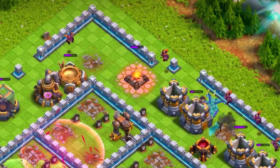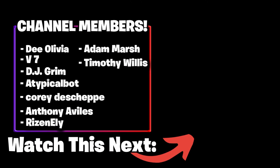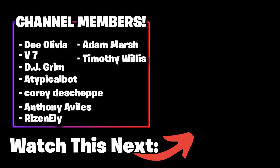You will want to have Minions on the back end for cleanup, which will help you not time-fail and will help you three-star. Now that is just a taste of some of the strategies that you can use the new Overgrowth spell in. Since all of these did use healers and the Queen, I would highly recommend that you check out my Queen Charge Guide so you can master these attacks and really become a better player.